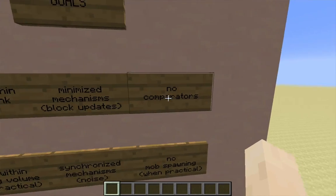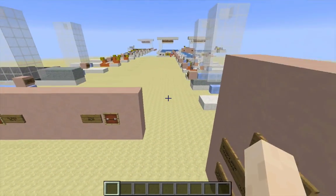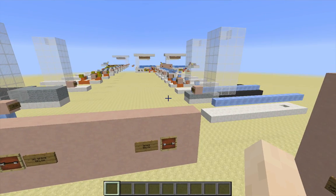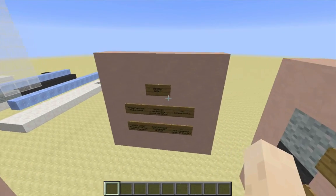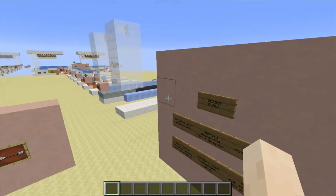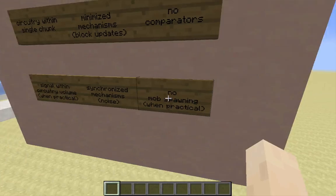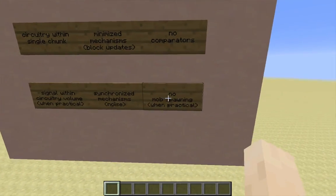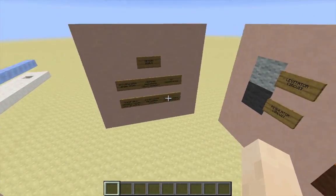I also want to avoid comparators when possible. That's just a personal choice — I know it only takes 10 minutes to head to the nether and get some quartz, but generally speaking I like to design my mechanisms without comparators when possible. And I want to make sure that the design of the circuitry avoids mob-spawnable spaces when practical. So those are the general design goals.